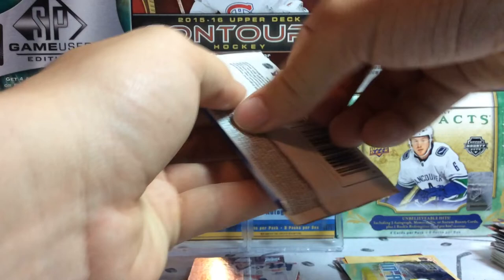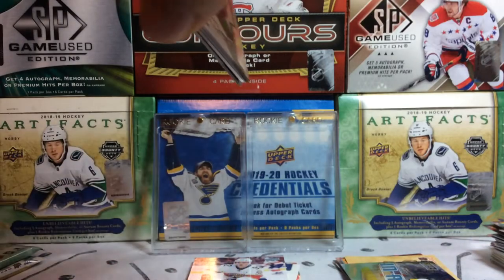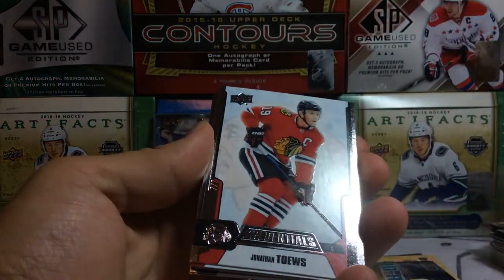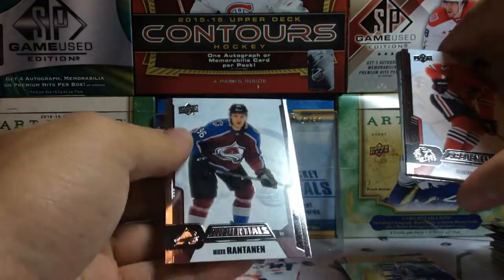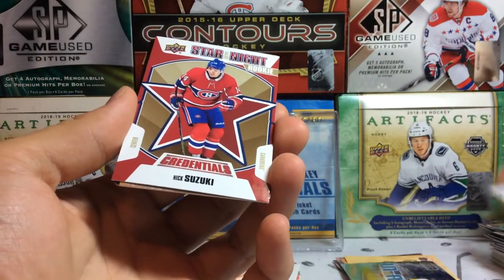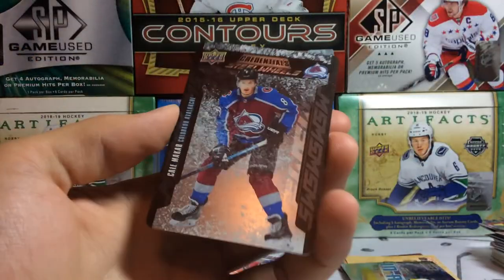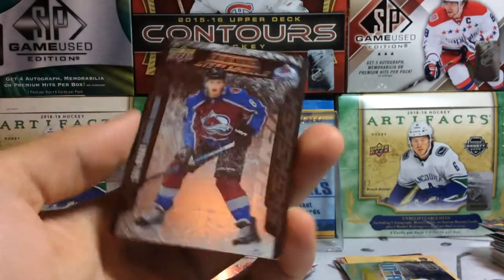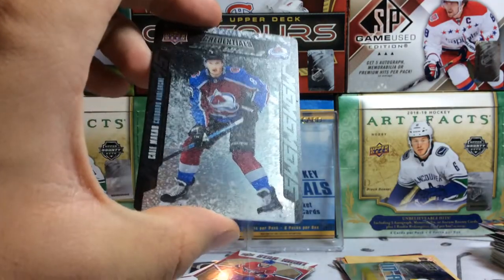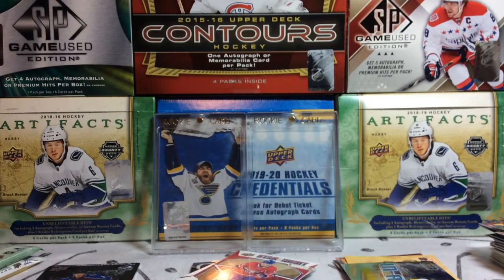Moving on to this very thick pack — oh, this is a Steel Wheels! I totally forgot they had these. These are 1 in 20 packs, so 1 in 3 boxes of Credentials. We've got Ovi, Rantanen, Tkachuk, and a Stars of the Night Rookie of Nick Suzuki — that's a good rookie. And we've got a Steel Wheels of Cale Makar! Oh, sick! What a pull! That definitely makes up for some of the lost videos. We pull a Steel Wheels of Cale Makar in our first video — that's going up in the background for sure. Unbelievable pull right there.